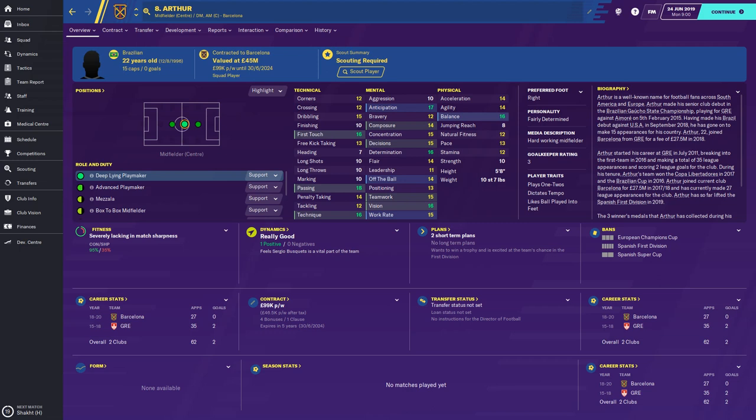Just like Frankie de Jong who has a 9-rated strength, Arthur's got a 10-rated strength, so that's something to work on. His long shots are 10, his finishing is 10 — he could probably improve on that a little bit — and his marking is 10, again something he could improve on. He's only 22.